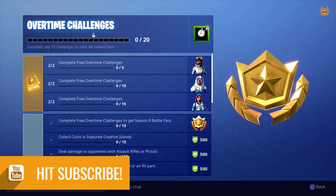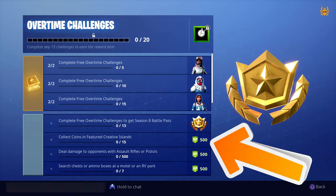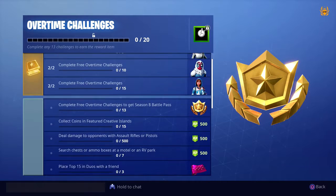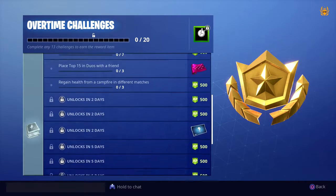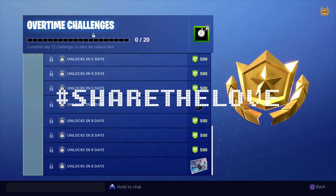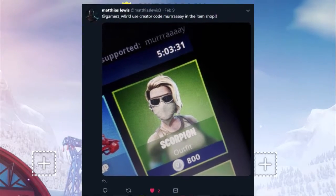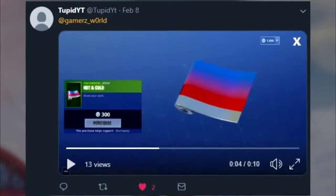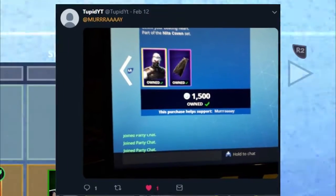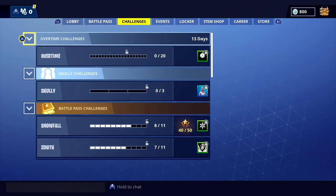Yo fam, it's Murray. Happy Valentine's Day! The overtime challenges have dropped and I'm going to help you out with this one called 'Collect Coins' on featured creative islands. You need to find 15 of these coins. Before we do that, it's hashtag Share the Love — I want to share the love with all of you who've been using my support-a-creator code. I'm overwhelmed with the support. Use my creator code 'murray,' tweet me a picture, and I'll give you a shout out in my next Fortnite video.